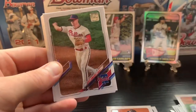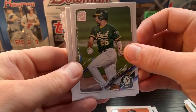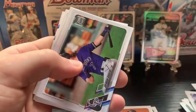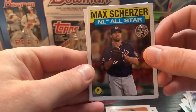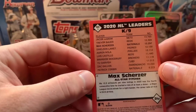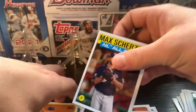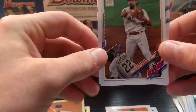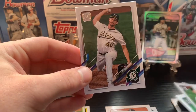Pack number two — looks like we got some red in there. Got a Kyle Freeland, Scott Kingery, Nick Ahmed, Steven Strasburg, Dodgers Fireworks card, Brendan Rodgers, Alejandro Kirk rookie, and here is a Max Scherzer NL All-Star — believe that is the '86 design. Start a separate pile for that. Behind it we got a 1965 Jacob deGrom Mets, Anthony Rendon, a Topps flip — James Paxton, David Peralta, and a Chris Bassett base.